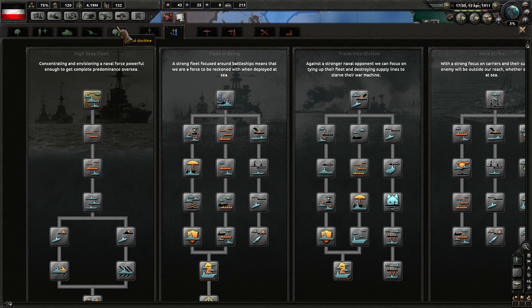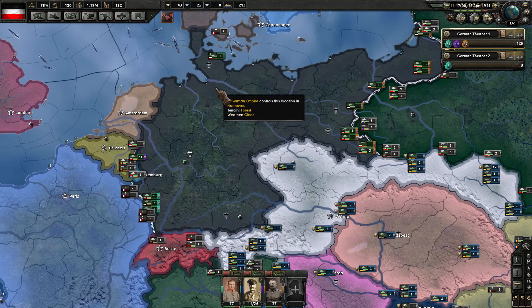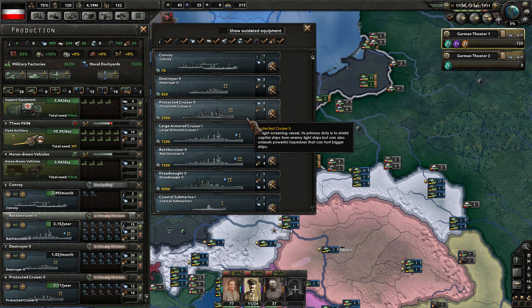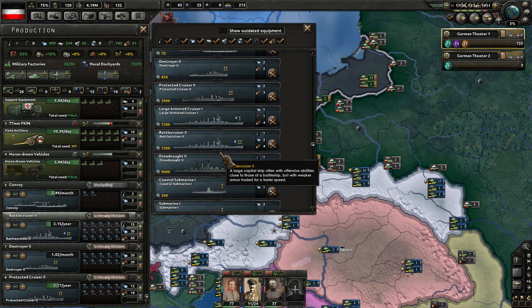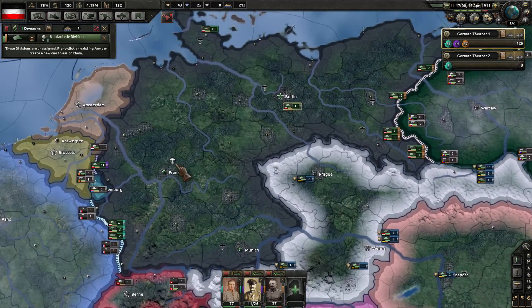We could start on some land doctrine stuff here. I think that makes sense — mass charge there, 225 days. We are producing out battlecruisers and protected cruisers. The battlecruiser now is 73 versus 9... okay. We will be able to produce out more of those battlecruisers as time goes on.